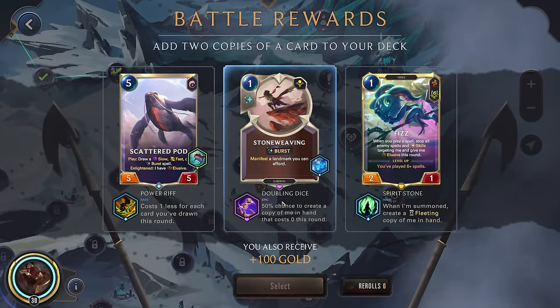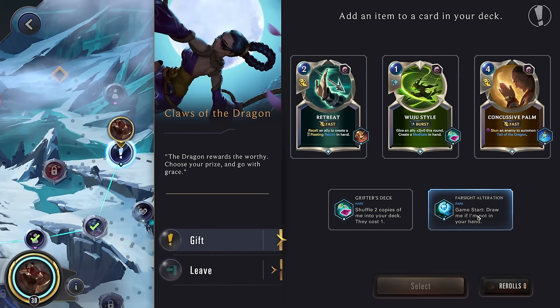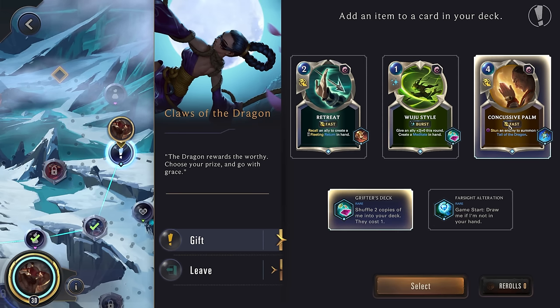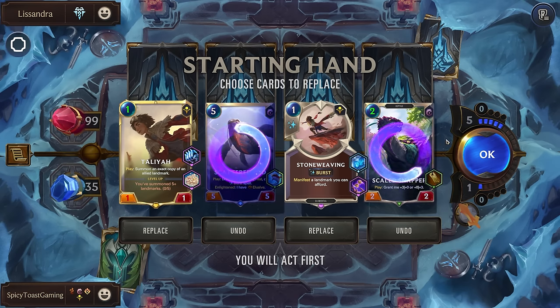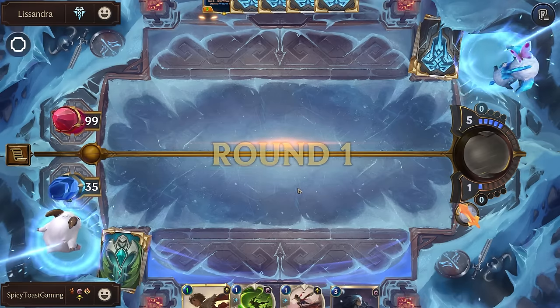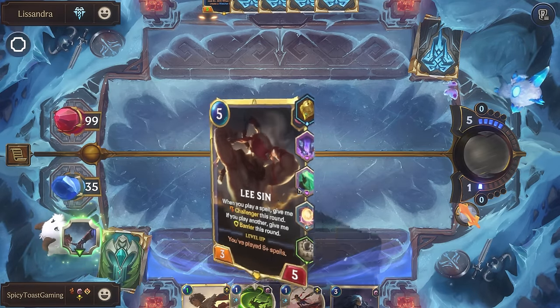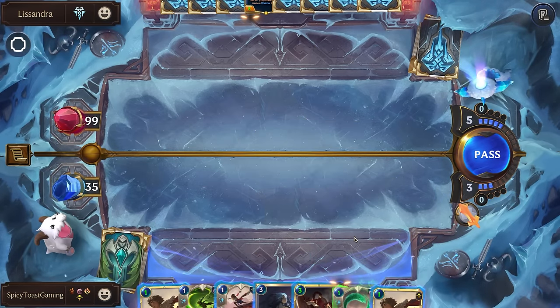I guess we'll get this Doubling Dice after all. Alright, Claws of the Dragon — shuffle two copies into my deck. I think we'll actually do that for the Concussive Palm, which is funny because this is the upgrade Lee Sin used to have. And this could be really good into Lissandra — having some more crowd control is very helpful. Alright, Lissandra with Frost Gathers. Let's get rid of these two. Well, happy we were actually able to get to Lissandra — the last couple attempts with other champions have been a little rough.